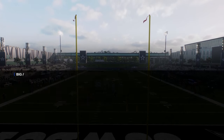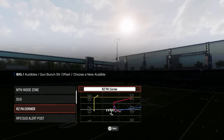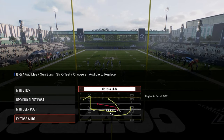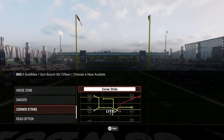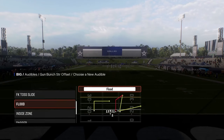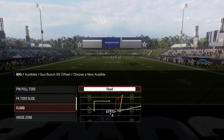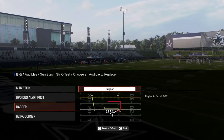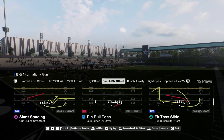In Bunch Strong Offset, from an audible perspective, I like the RPO Duo Alert Post play and I really like this Red Zone PA Corner. From there, what I like to do is come out in Corner Strike and then have Flood and Dagger that I can audible into. Let's get Dagger and Flood into the audibles, and then we'll be coming out in Corner Strike.